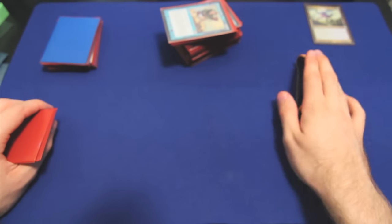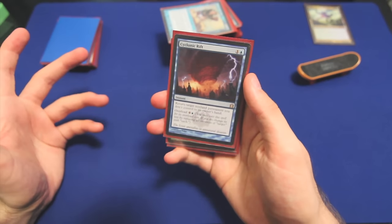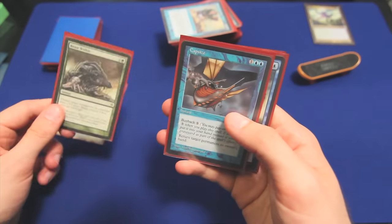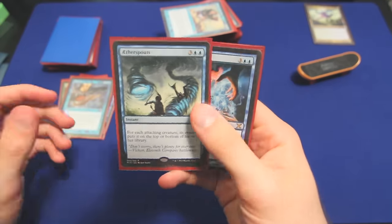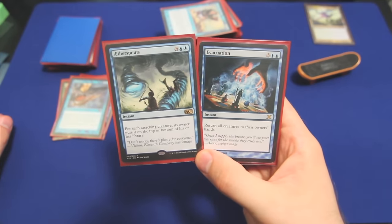Getting into our Answers section, there's nothing you probably haven't seen before, but Cyclonic Rift is just an auto-include in any blue deck — seriously, run it. Beast Within is what we were talking about earlier — we're not destroying your creature, we're turning it into a beast. Capsize is not only an answer, but a potential combo piece — I'll talk about that in a minute. Aether Spouts and Evacuation are basically less good, but almost as good Cyclonic Rifts.